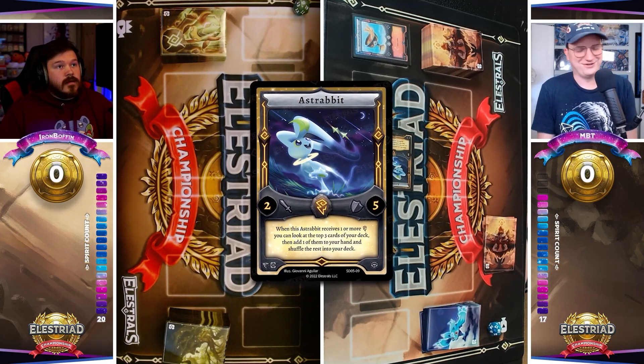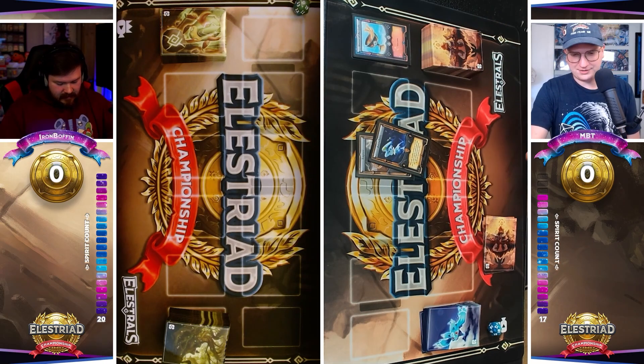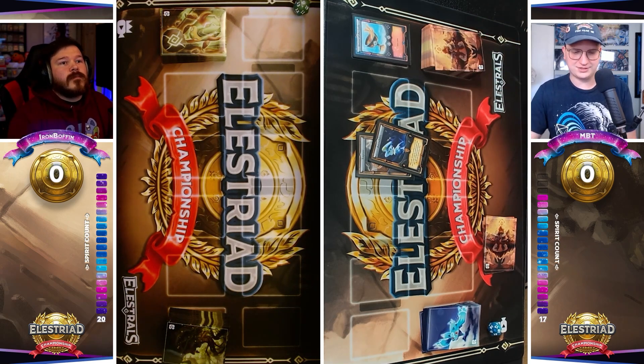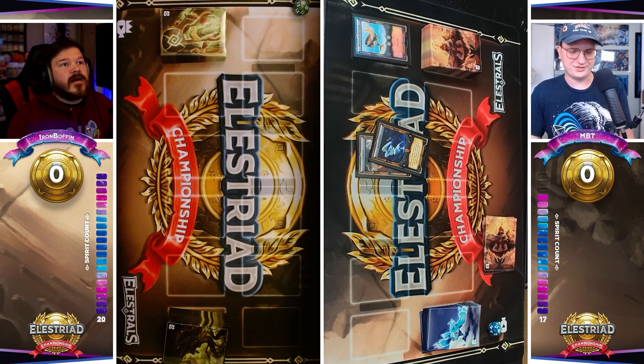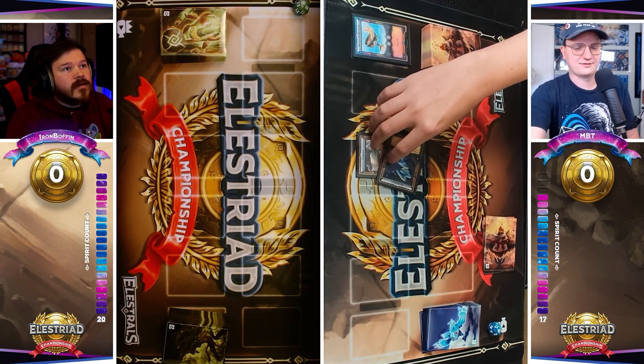MBT kicks off his turn with probably the optimal first turn play — Astrabbit — which many consider, myself included, to be the best card or at least one of the best cards in the game. Gorgon's Gaze is certainly up there, but Astrabbit gives you a five defense wall that gets to look at the top three cards of your deck.